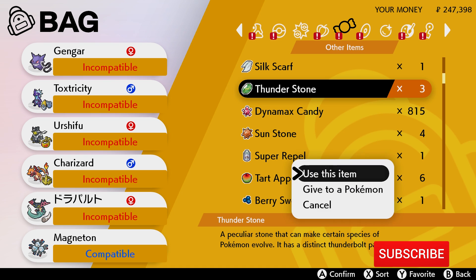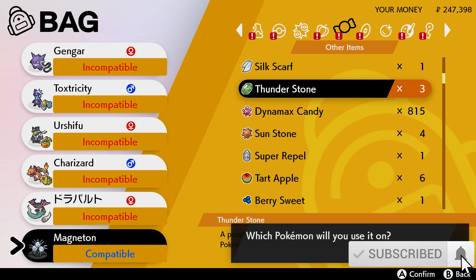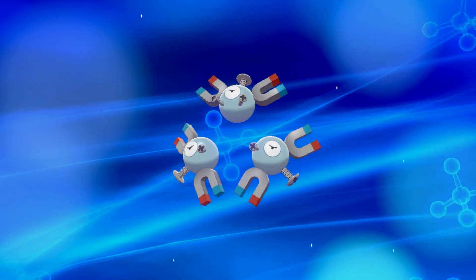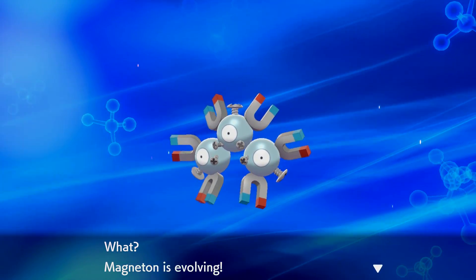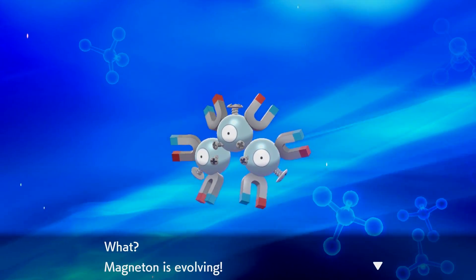Once you have Magneton, you can then use a Thunderstone on it and that's it. Once you use the Thunderstone on it, it will evolve into Magnazone. Evolve it into Magnazone with the Thunderstone.